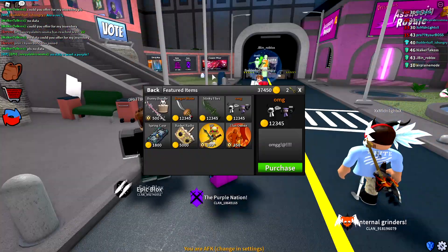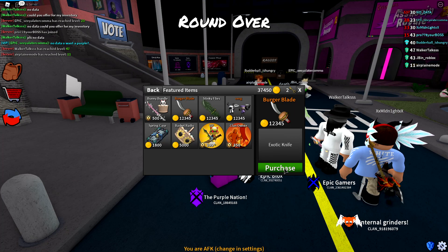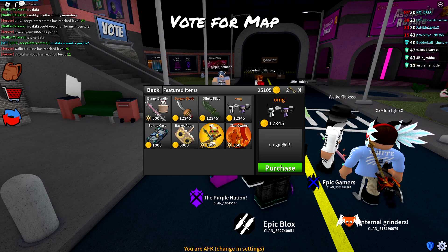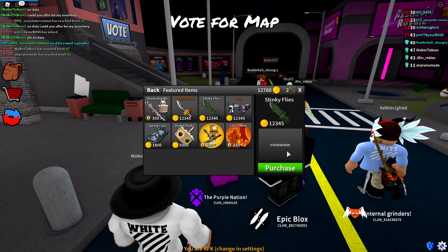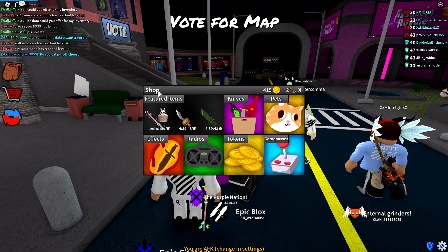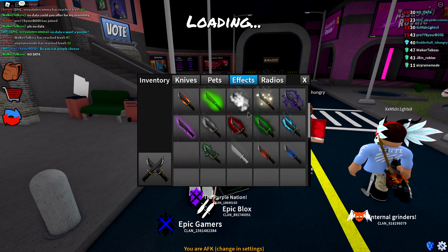Let's go ahead and buy these items. I'm going to buy the Burger Blade exotic — boom, there we go. Now buying the OMG pet — there we go. And last but not least, the Stinky Flies effect — purchased. We just went ahead and bought everything, so let's start with the effect.